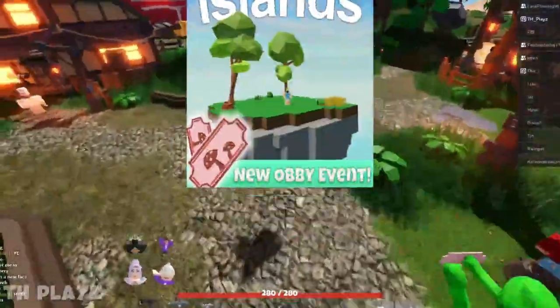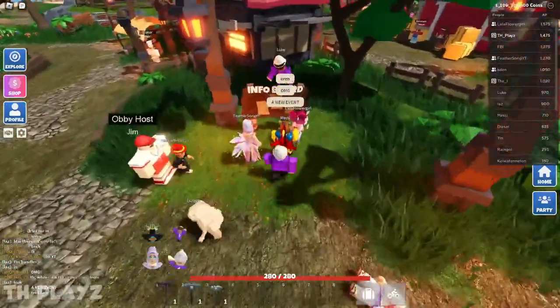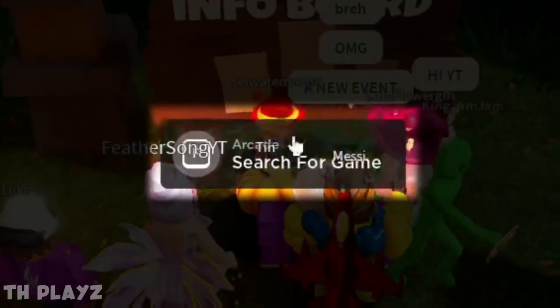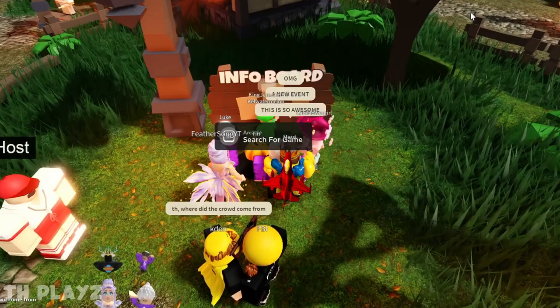There's a new event in Islands — an obby mushroom minigame. Go into the hub, head to the info board, and you should be able to search the game. Before you do that, you want to queue up with your party.